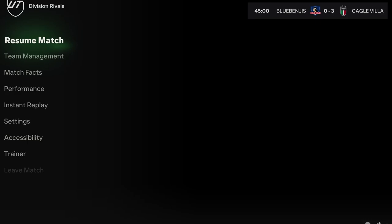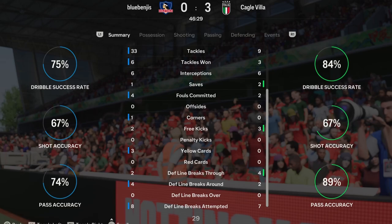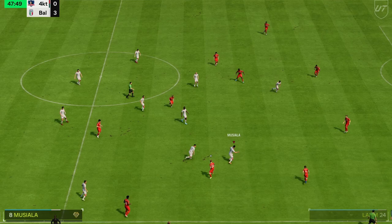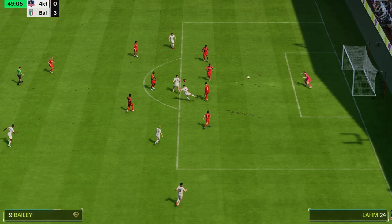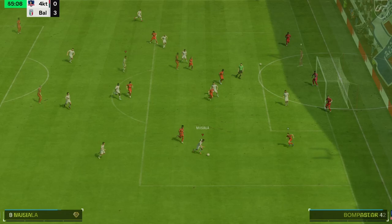Coming out of the half, the opponent has four fouls committed and three yellow cards in the first half - he's just sliding on everything. But Leon Bailey hasn't touched the ball enough to really tell how good he is here. Let's see how Bailey's dribbling feels since the opponent is not really here right now. It does not feel good. The strong foot finesse doesn't even go on target - that's what you get for not having the Finesse Shot trait.